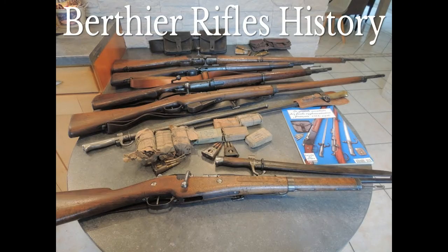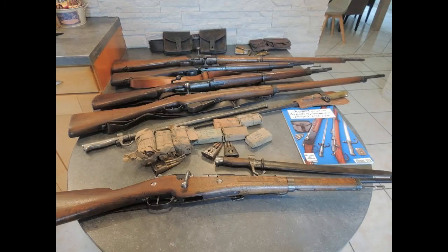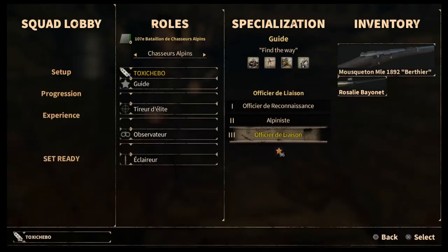The Berthier rifle series was brought in around 1890 to replace the Lebel rifle. The Lebel rifle was becoming obsolete in the modern world — it was known to be really slow to reload, which in turn meant it was quite slow to fire as well. The reason for this is because it was tube-fed, and the tube-fed reloading system was becoming more and more outdated as time went on.